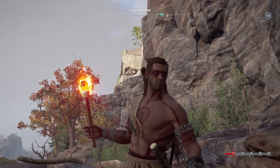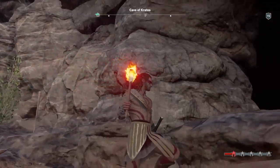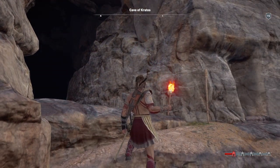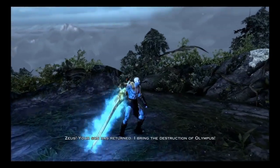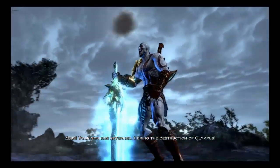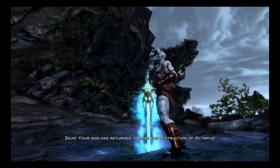As champion and eagle bearer, I, Alexios, come to the cave of Kratos in order to become the new god of war! Zeus! Your son has returned! I bring the destruction of Olympus!